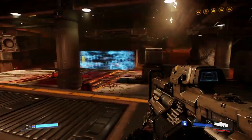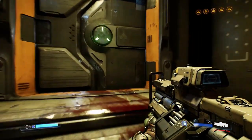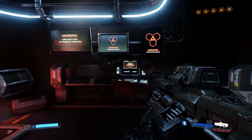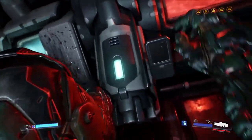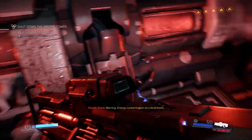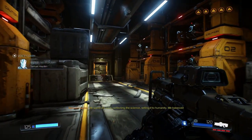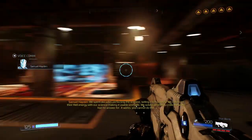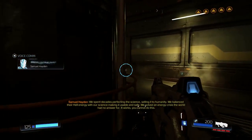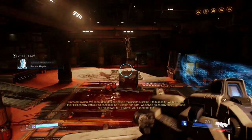Stop with the pausing of the sound — I don't want you to pause the sound all the time. I want to continue with the sound, keep playing the sound. No armor, but armor is just... yeah, Vega's giving up, they're not even telling us not to do that. What is this? It's like plasma stuff. Science. Selling it to humanity — we balance their hell energy with our science, making it usable and safe. We solved an energy crisis the world had no answer for.